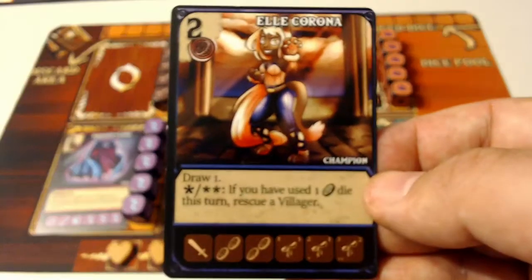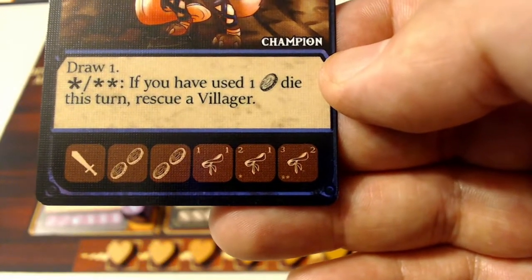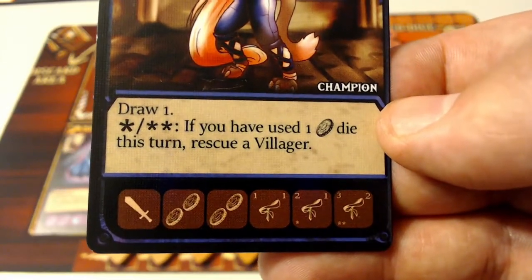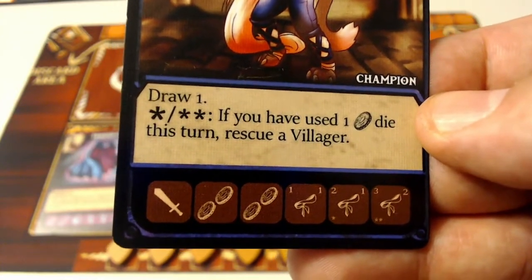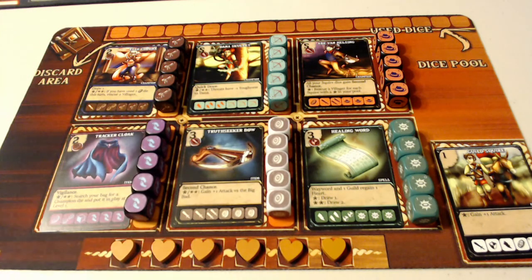Ellie, if we play her and draw her on a character face, she is level one with one attack, level two with one attack, and level three with two attack. Her level two and level three give a burst and double burst that says if you've used one special die this turn, rescue a villager. She provides energy at her one, two, and three faces — single and then doubles on the special. As you're recruiting these characters, spells, and items from your loadout and moving them into your discard area, they will recycle back to your bag and allow you to pull characters or special abilities as you work your way into defending the wayward.